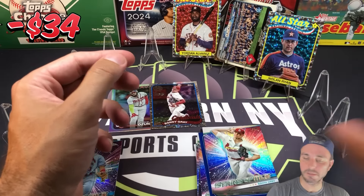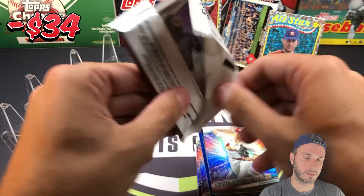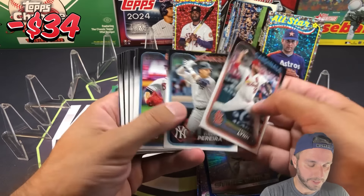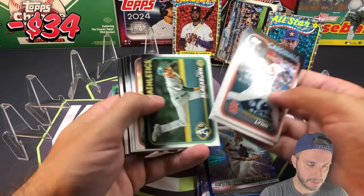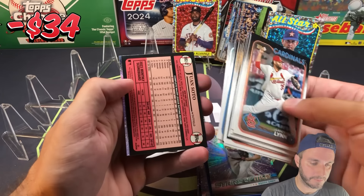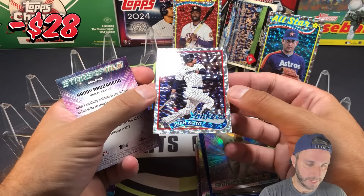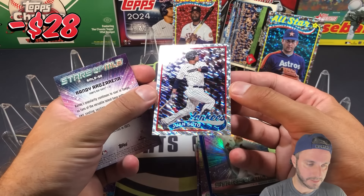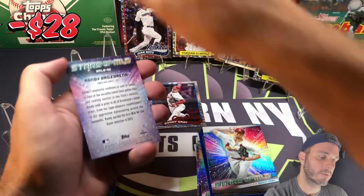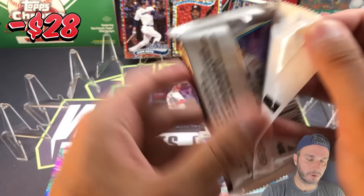Sonny Gray Stars. Another foil board in here — we have Juan Soto, very nice foil board there, the Yankees gear with the shades on. And Randia Rosarena Stars. So four foil boards already.